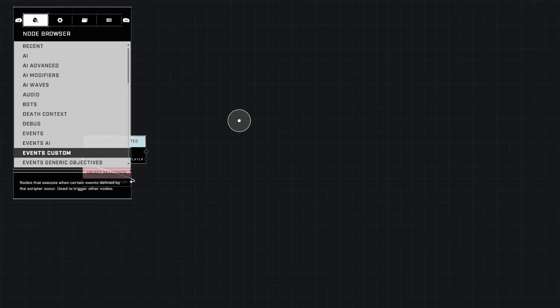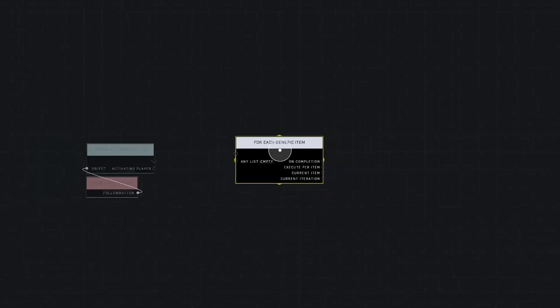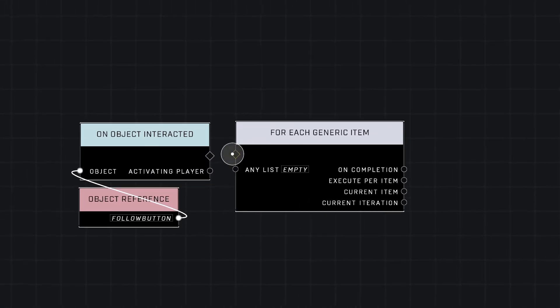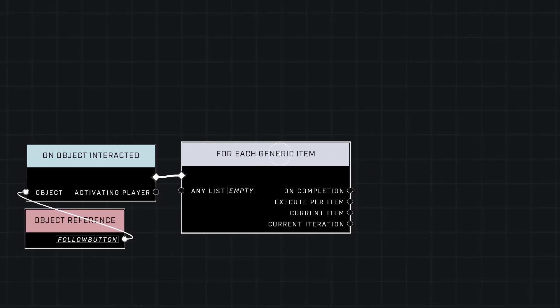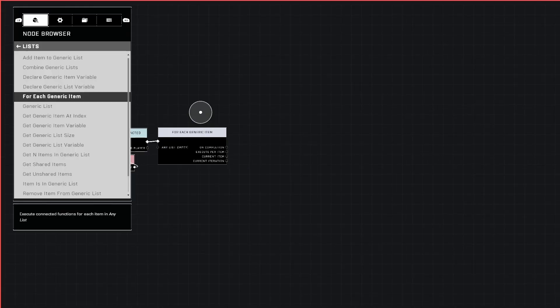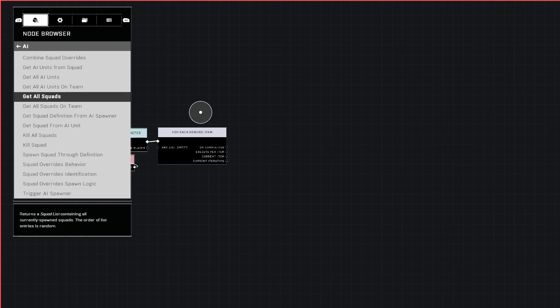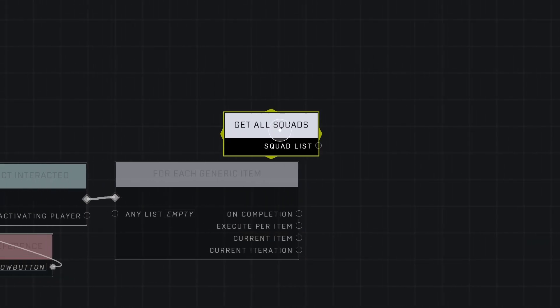This is the thing you're going to be triggering. To start it off, we're going down here to Lists, which is a category I don't usually use, but For Each Generic Item is the node we're going to be using. It's basically for each object, but for even more generic things in the game that you can't really reference in any other way. And that would be squads, because they're notorious for being hard to reference a single squad in the node graph.